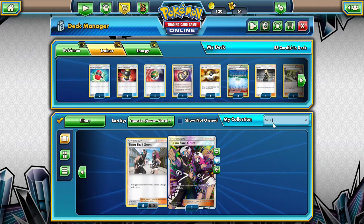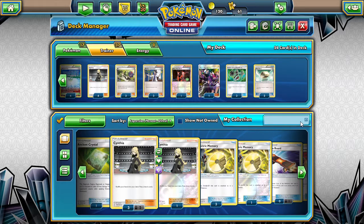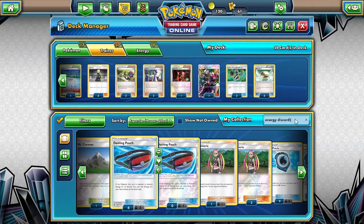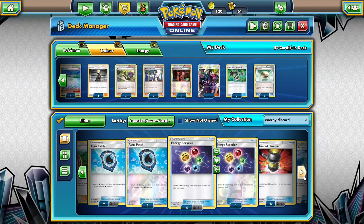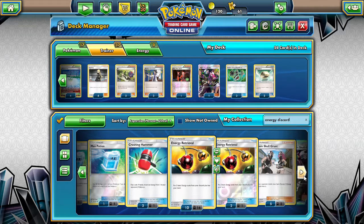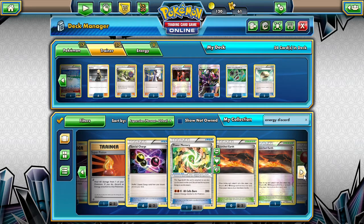Is there any other energy discard type? We could play Plumeria — discard two cards to get rid of an energy card anywhere on the field. I don't really want to discard cards because I'm already trading. We have Energy Recycler, Enhanced Hammer, Max Potion, Crushing Hammer, Energy Retrieval, Skull Grunt, Brock's Grit. Special Charge — we'll need one of those. Team Flare Grunt, yeah, that seems to be it. We're gonna do a one-of each of these.